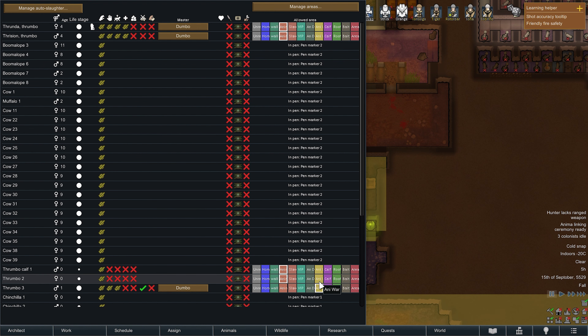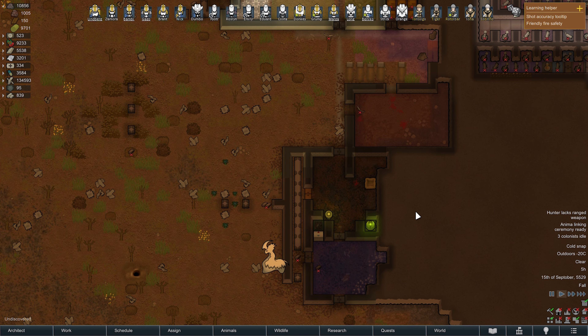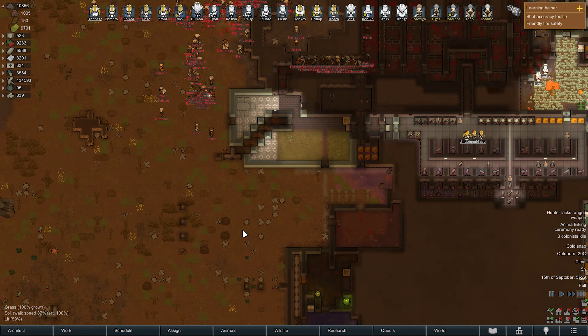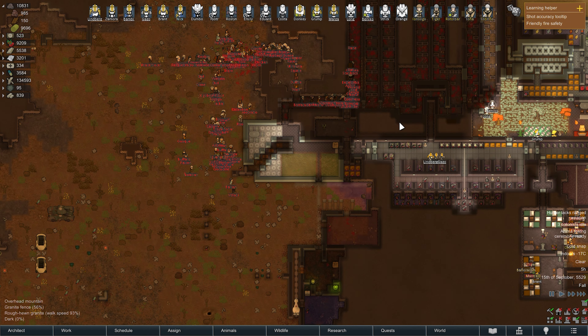Hello squad and welcome to Rimworld. In this video I will show you guys what my kill box looks like. This is my base — I'm already at the late stage, basically maxed out my pawns. This kill box is a combined multiple kill box; I combined multiple kill box designs into one death maze.